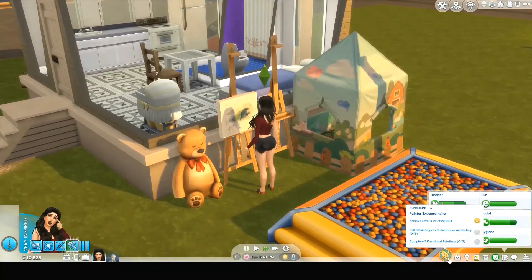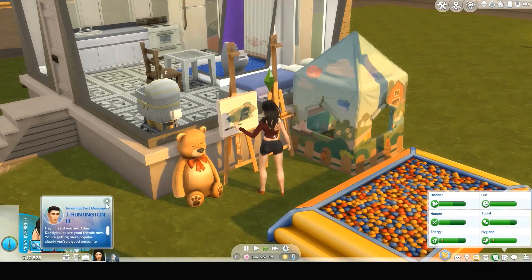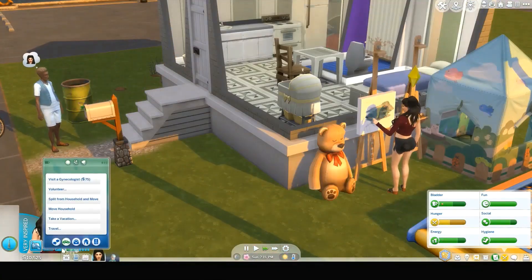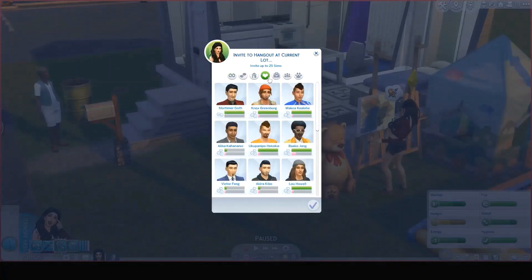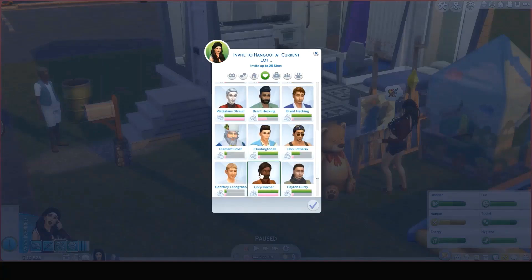Yay, milestone complete! Now she needs to sell three paintings to collectors or an art gallery and complete three emotional paintings. Of course, now she needs to be emotional. We need to call up the last baby daddy and ask him if he just wants to be friends, then invite to hang out at the current lot. That didn't narrow it down — oh, it's this one!